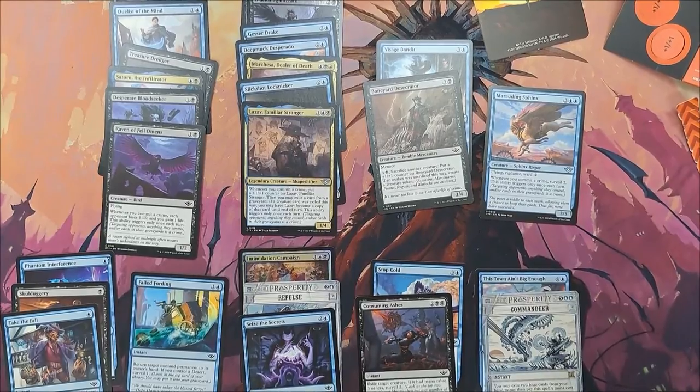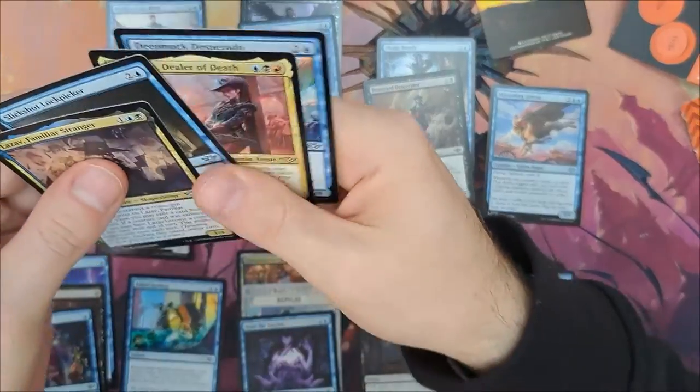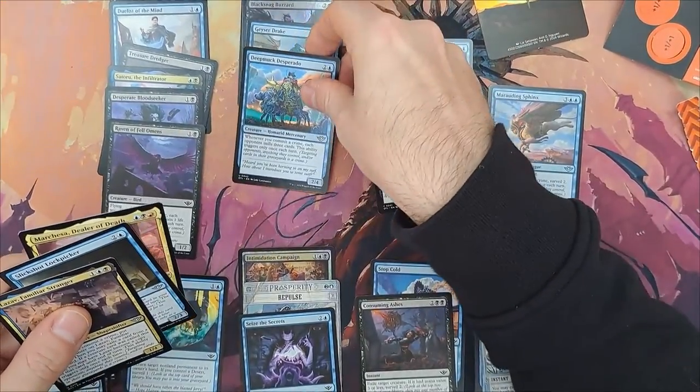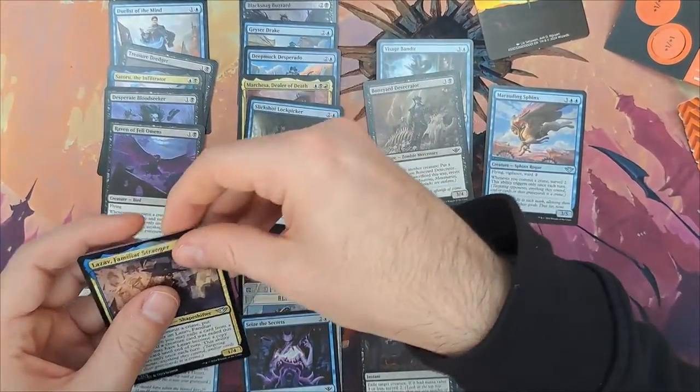My biggest problem with these things is that I end up second-guessing myself too much, and I don't have an objective view on what the cards do or don't. Looking at the Drake again, trying to justify it being in the deck. I don't know why or how it ended up being considered for that long.